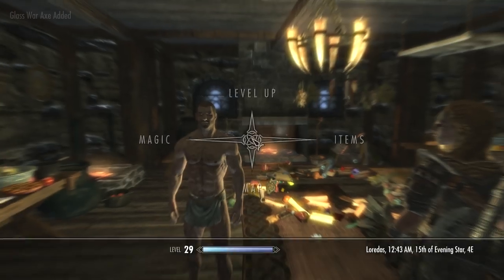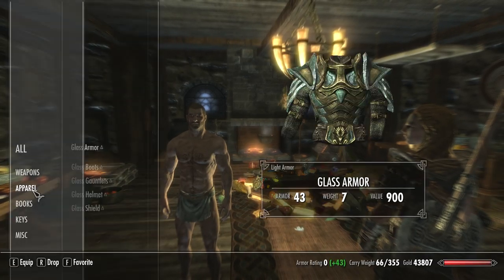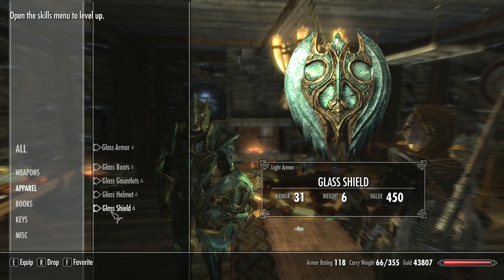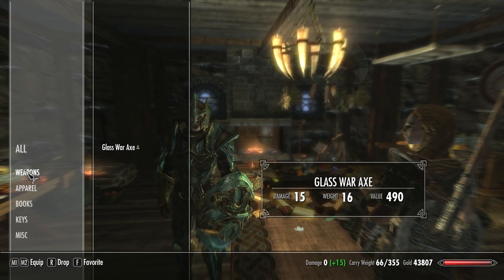So you can see I added the glass war axe as well as a few other items, so we're gonna go ahead and check it out on my character. You can see — there's the light armor. So this is the light series. Check out the other video where I'm going to show the heavy.